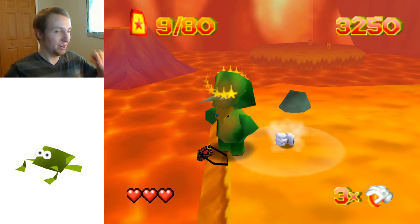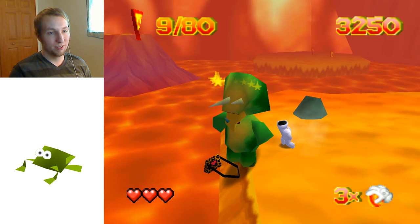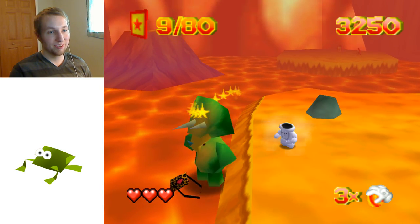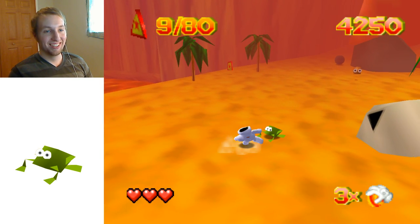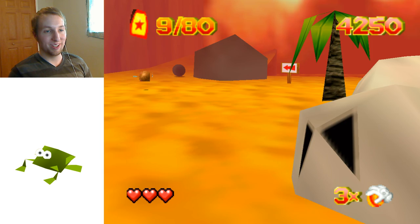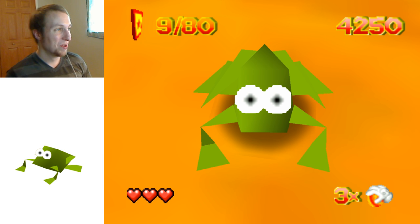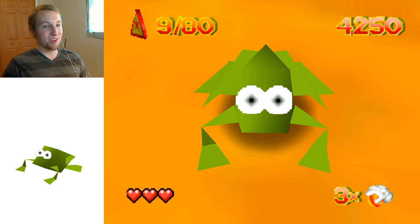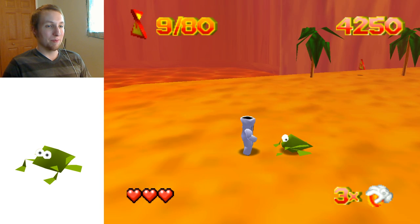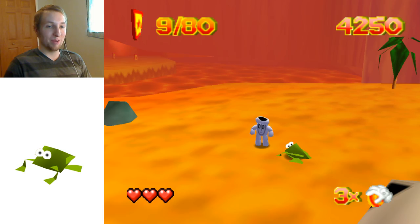Certain enemies can't be defeated — this is one of them. If she jumps in the lava, she just dies. Frogs are by far the best things in Glover. It makes no sense why they're a thing, but probably because a common trope with wizards is turning people into frogs, and you play as a magician's glove — so that's probably where it comes from.